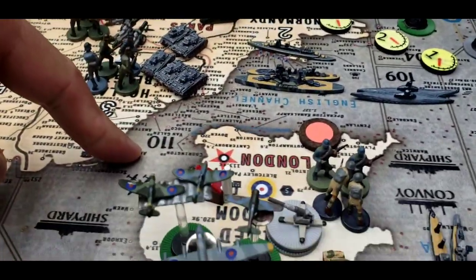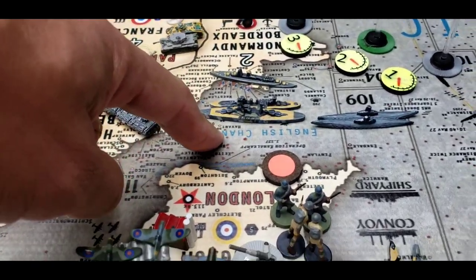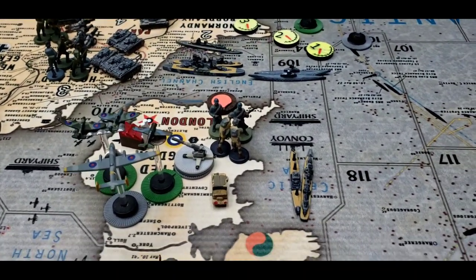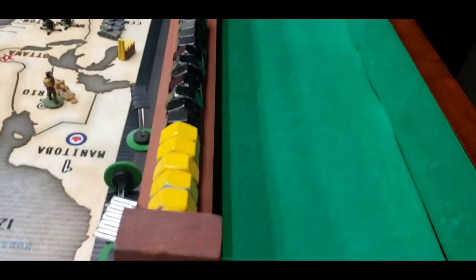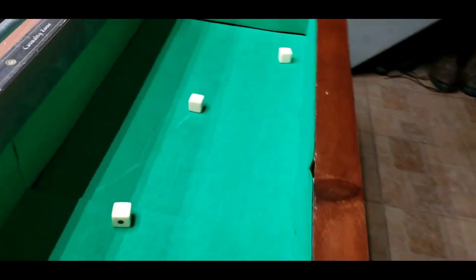Battle for Sea Zone 110. The British do have a battleship with triple-A. The triple-A will engage — three dice rolled. They all missed. Those triple-A's always make me nervous.